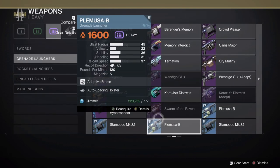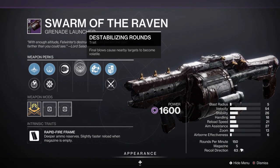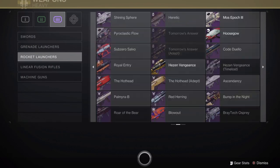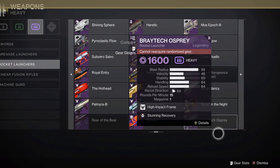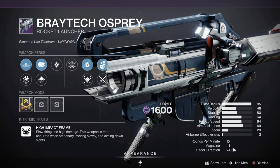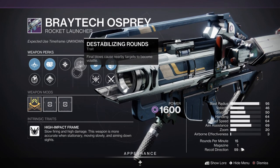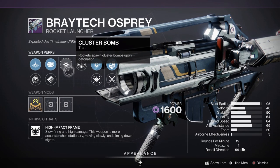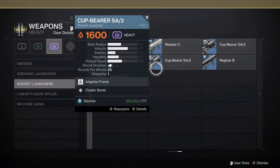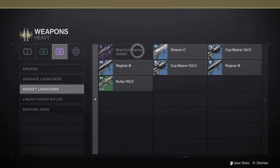No other grenade launchers aside from Swarm of the Raven returning to Iron Banner — with access to Destabilizing Rounds, this could be another PVE monster. For rocket launchers, Braytech Osprey is back in the Nightfall playlist: a Void High Impact Frame rocket launcher, one of the highest damage-per-rocket options. Access to Destabilizing Rounds for Volatile as well as Cluster Bombs is interesting. It also has access to an Adept version with Adept Big Ones and better stats overall.